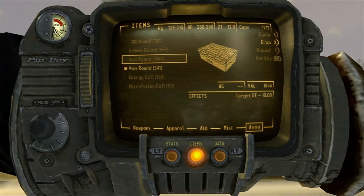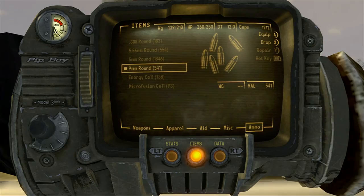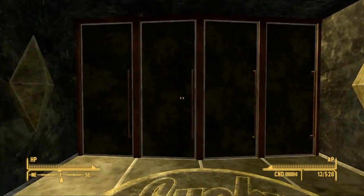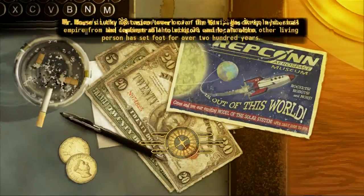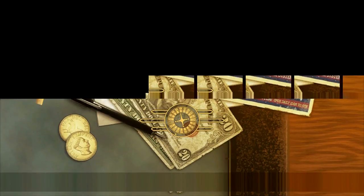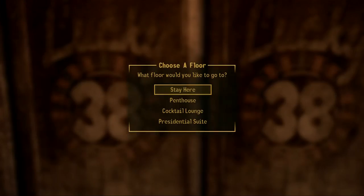I don't have much ammo diversity, but I have all the ammo I need for the guns I want. We need to go to the Lucky 38 and meet up with Yes Man, and upload his AI onto Mr. House's network. I think he'd be at the penthouse since that's where Mr. House was.